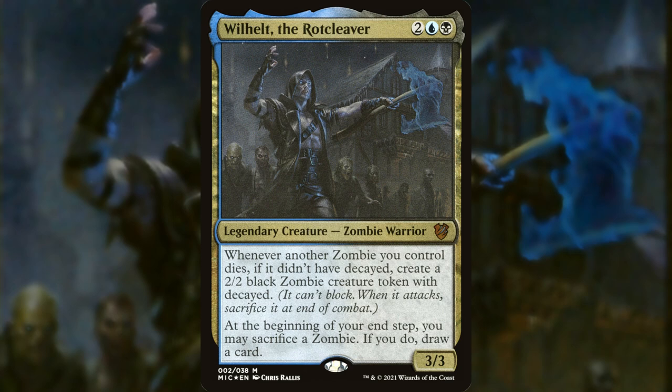Whenever another zombie you control dies, if it didn't have decayed, create a 2/2 black zombie creature token with decayed. Now, decayed zombies are a little weak — they can't block, and when they deal damage they sacrifice themselves. But there are ways to mitigate or get around this, and sometimes you just have enough numbers that it doesn't matter.